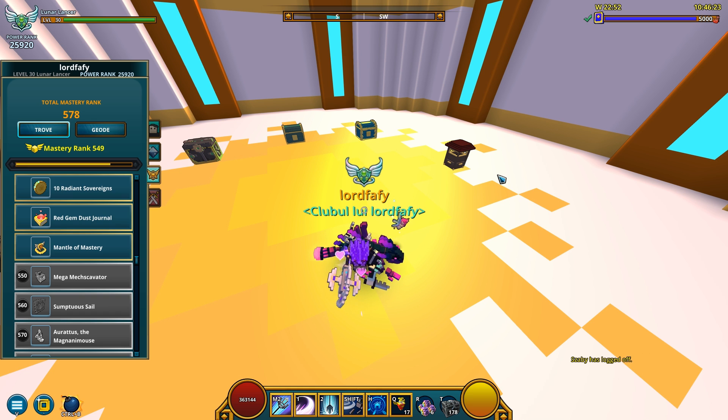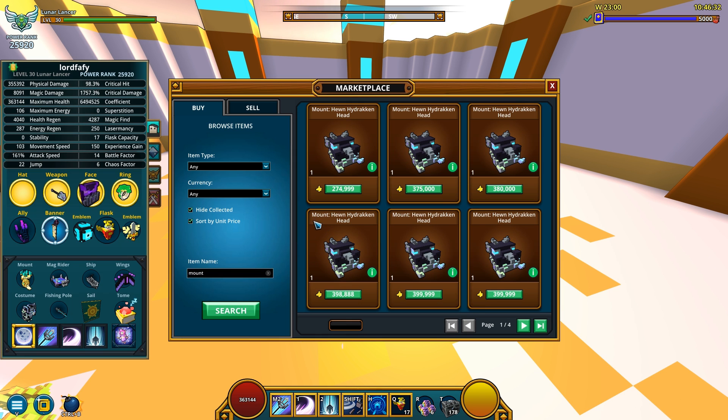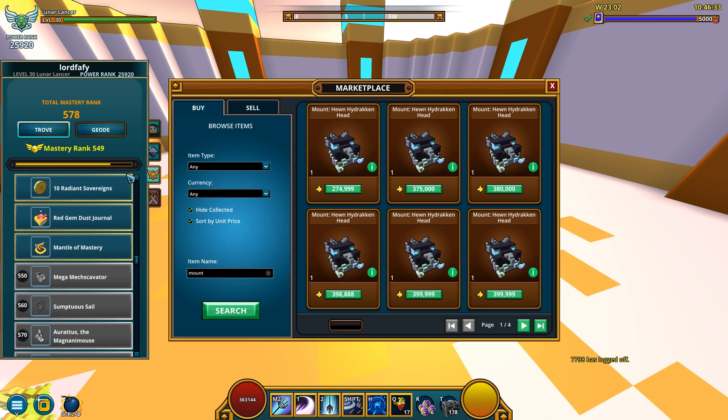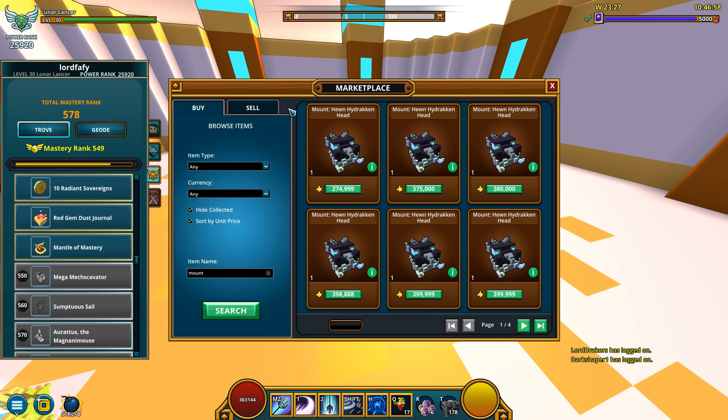Let's just do it — let's get 550 on camera. My plan is quite simple: I just want to buy a mount that I don't have, because I only need about 49 mastery points left. As you can see, I've got 226 mastery points out of 275, which means I'm only lacking 49, and buying this slightly expensive mount is going to bring me to that 550 mastery level.